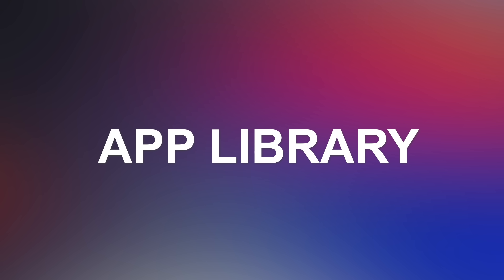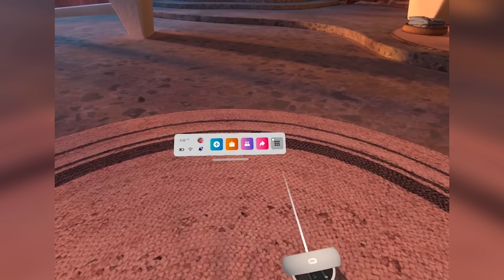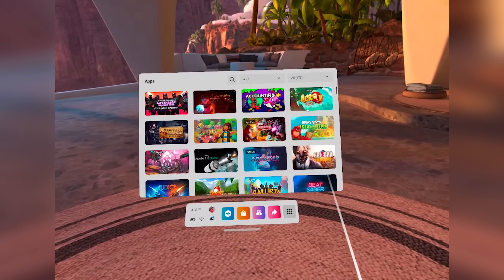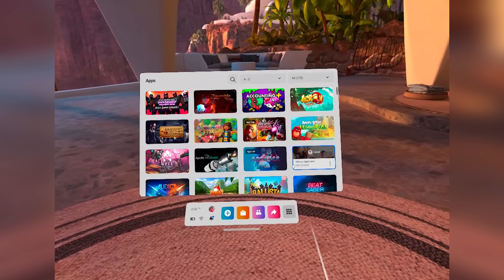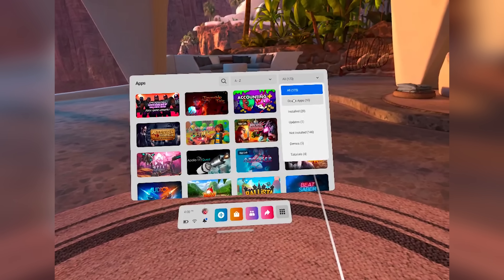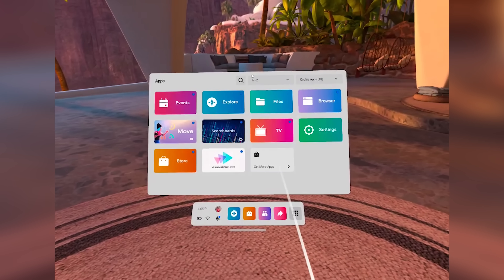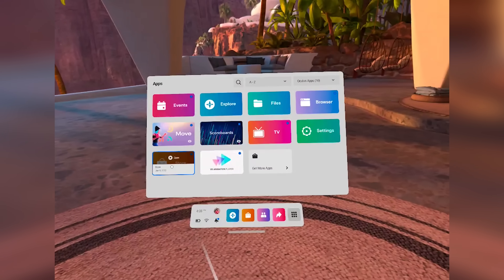First thing: App Library. The Meta apps are not going to be pinned at the top of the App Library anymore. Instead, you're going to be able to reorganize everything with the filter and stuff. So that's good that everyone has the same chance to be on top of the list over there. And that was the first point.